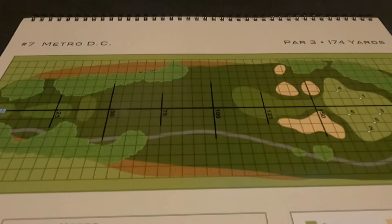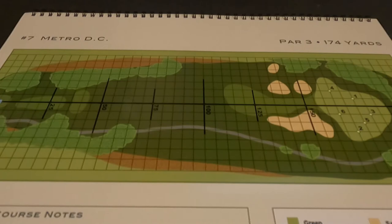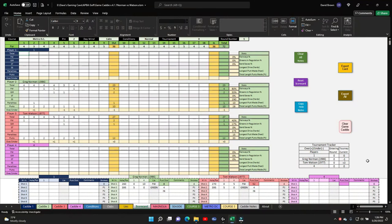Hey everybody, this is Dave coming to you from Gaming Cave. Today we're going to continue our playthrough of AT The Golf. We're playing on the Metro DC golf course, Greg Norman versus Tom Watson. We're ready to pick this back up with hole number seven. This is a par three, 174 yards. Round one, Metro DC, pin location two, calm conditions, normal. Greg Norman is one under par and Tom Watson is plus three.